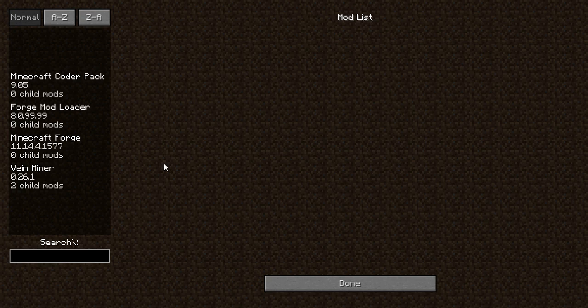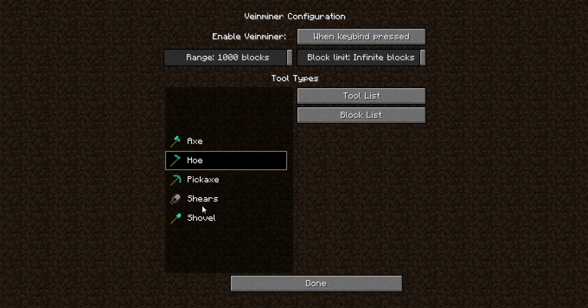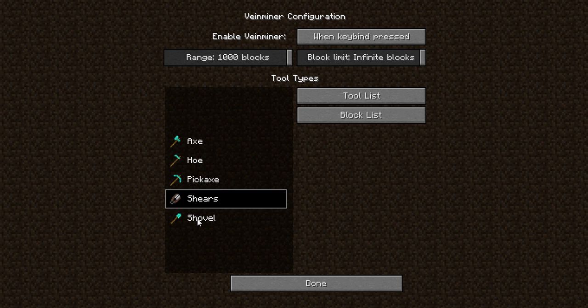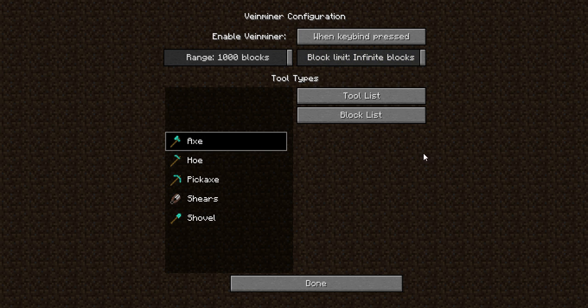If we go into the Vein Miner config, we find these are the tools that you have in Minecraft, and it's true these are the only tools you have in vanilla Minecraft. This Vein Miner config has blocks, block limits, and so on. That's not what I'm interested in.